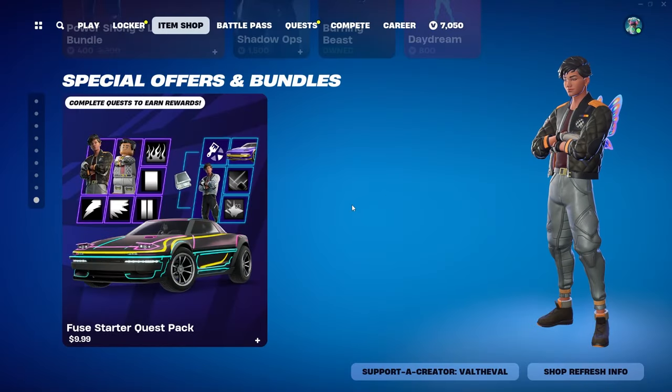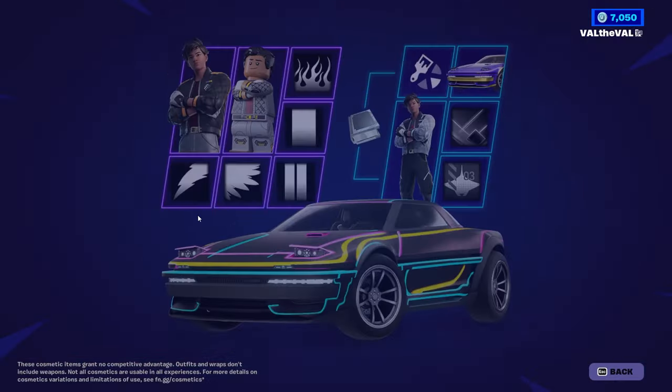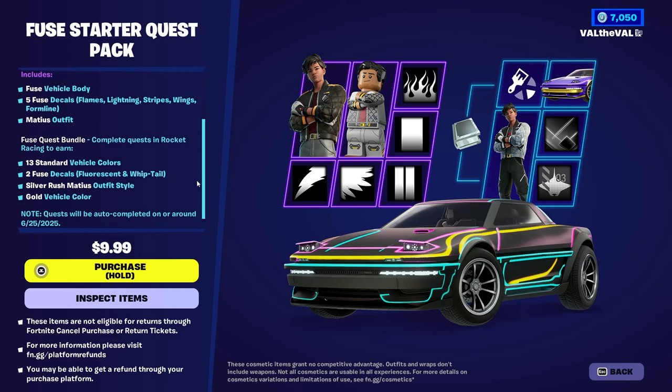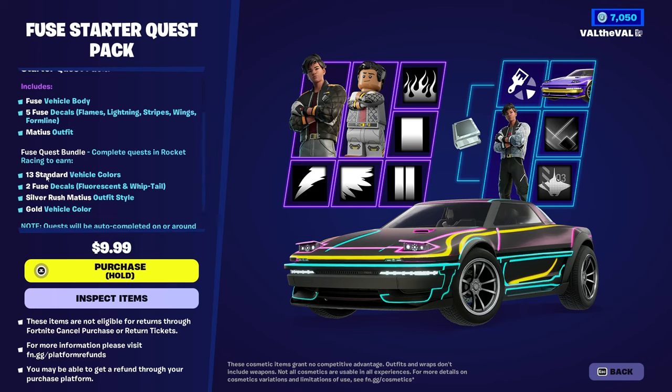What is up guys, Val the Val here with another Fortnite video. Today we're going to be taking a look at the new Fuse Starter Quest Pack. This is the first quest pack that actually comes with vehicles — there's a skin and a vehicle along with a bunch of decals. You can get all this for $9.99, which is honestly a pretty good price. There are 13 standard colors you can change on the car, and you can also change the color on the decals. You also get the Silver Rush Matthias skin.